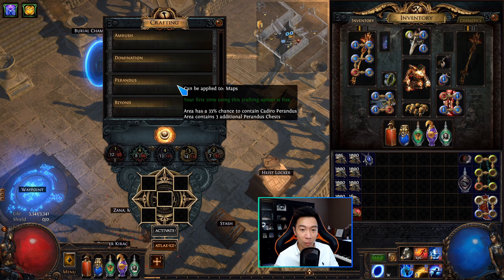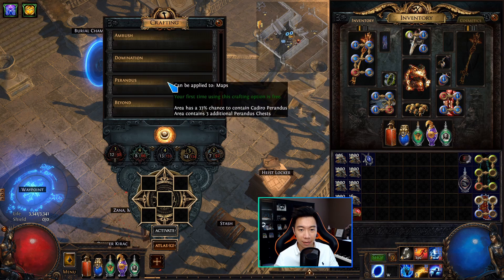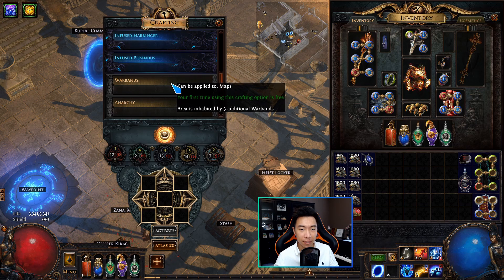As you can see from the tooltip, Cadiro does not always spawn in these maps when you use this method — he has a 33% chance to spawn in your maps, so there's a 66% chance where you're just going to get the Perandus chests, collect coins, and not always get Cadiro. If your league doesn't have the Perandus mod through the map device, you can also get it by infusing it into your map device through the Harvest league mechanic, which has gone core now.